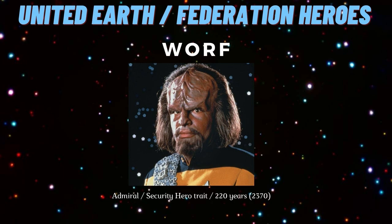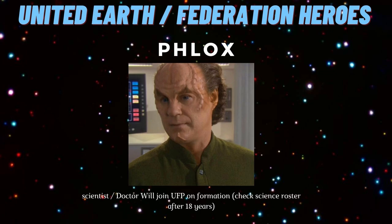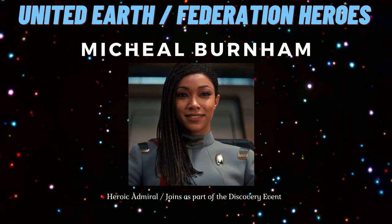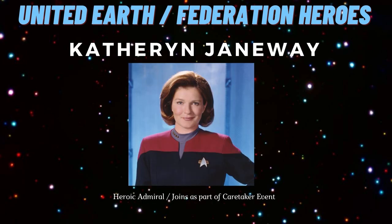There are some other ways to acquire heroes. Phlox is a scientist with a doctor's trait and will join your cause once the Federation has been established. Shran will also commit to your cause after the forming of the Federation, and he is an admiral. Michael Burnham will be available as part of the Discovery event that fires, and she will be an admiral. Captain Kathryn Janeway will be available as an admiral after the Caretaker event — be sure to snap her up.